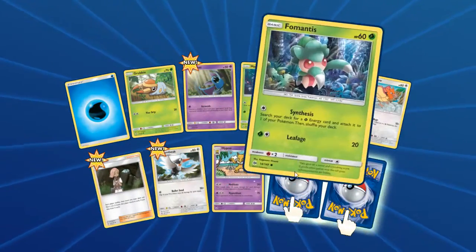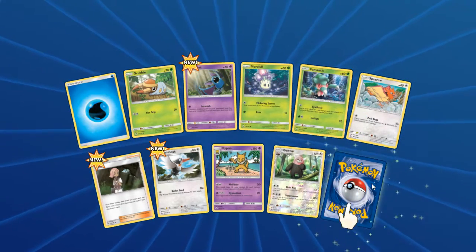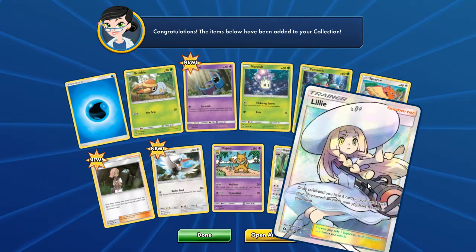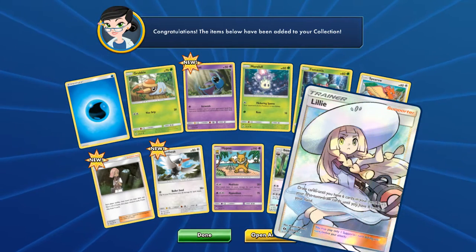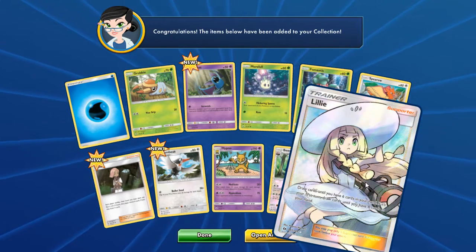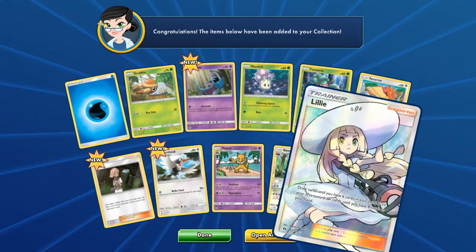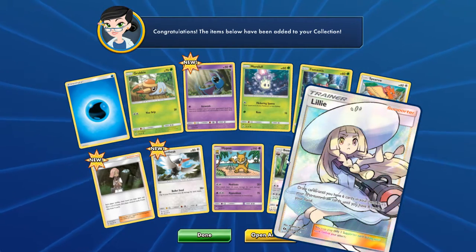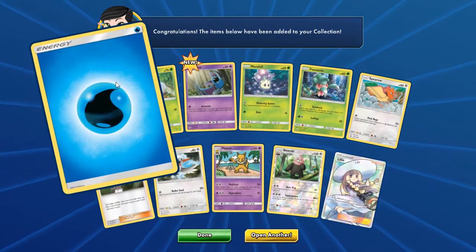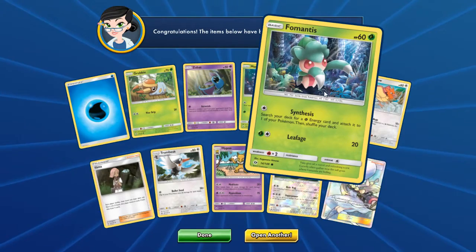Pack number four — come on, give me two really good cards. The first one is not that impressive. But there's a full art trainer card — I'm always impressed with one of those. It lets you draw cards until you have six in your hand, or eight if it's your first turn. That's a pretty good card, I'm probably going to add that to a couple decks. That trainer card really got me excited.